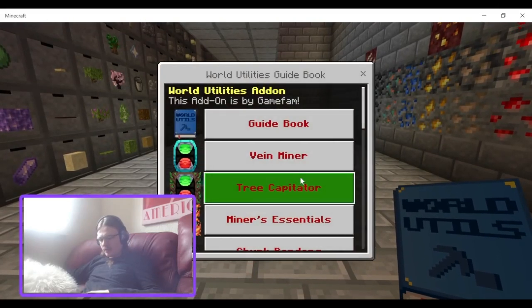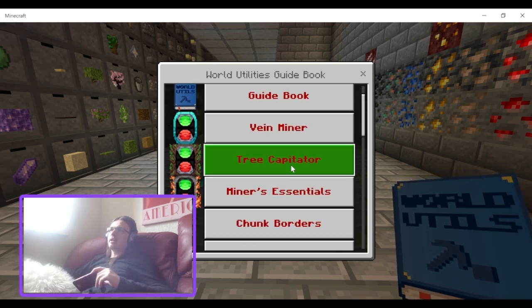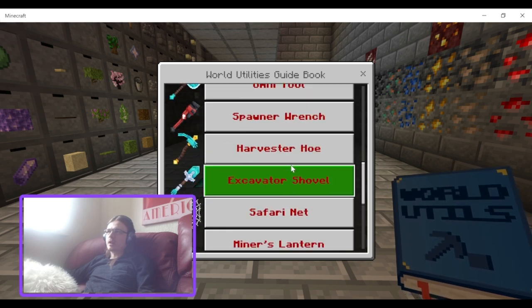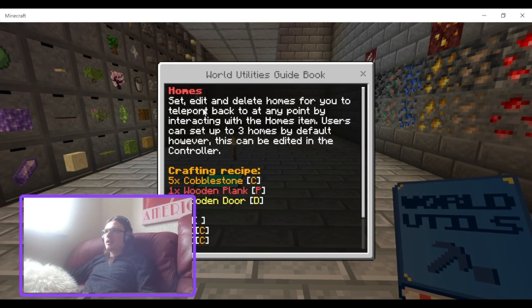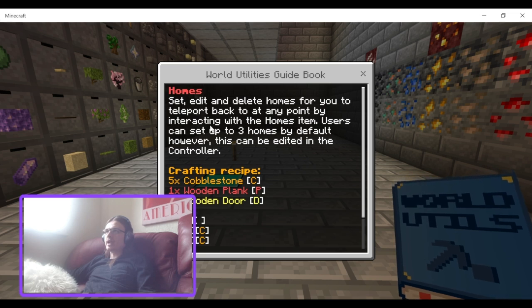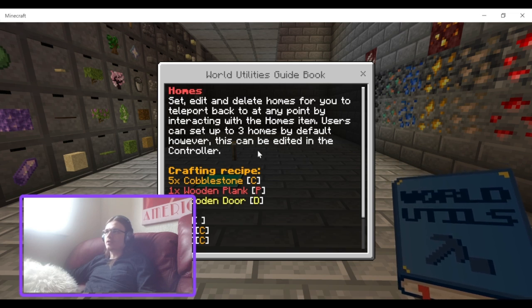I didn't know about the Vein Miner one - it didn't say anything about the Vein Miner. Good thing I checked. So, Player Homes - is that in here? There's Junk Borders... Homes, there we go. Set, Edit and Delete Homes for you to teleport back to at any point by interacting with the Homes item. Users can set up to three homes by default, however this can be edited in the controller.